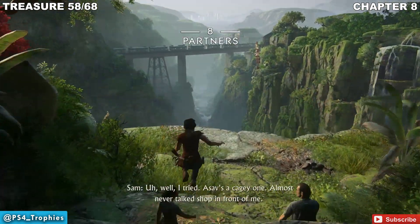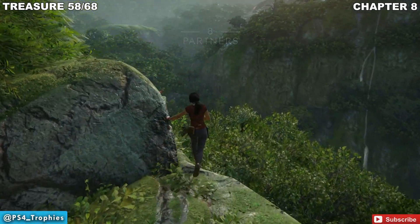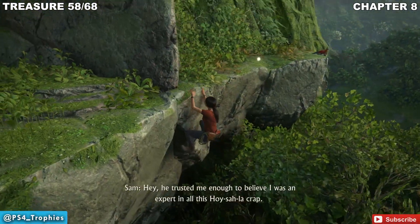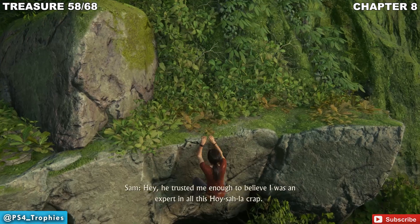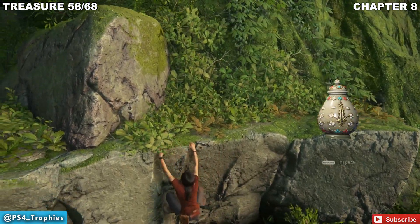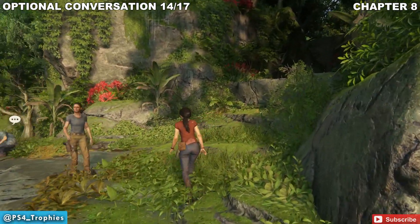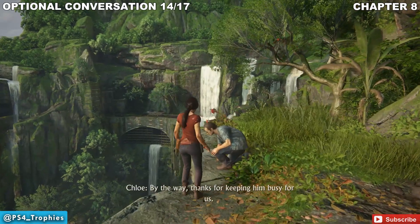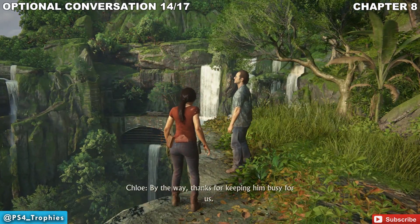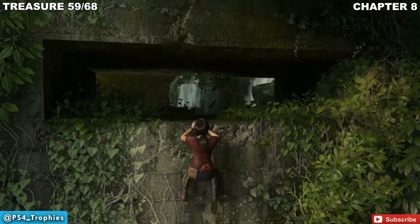Alright, so we've got a whole bunch of collectibles here in chapter 8, starting off with a treasure right at the very beginning of the chapter. As soon as you begin it, go to the cliff, head left, drop down, and then you can pick up this one. This will also lead us into an optional conversation. So we're going to climb back up and find Sam at the cliff here. Go ahead and talk to him, and that will do it for that conversation.